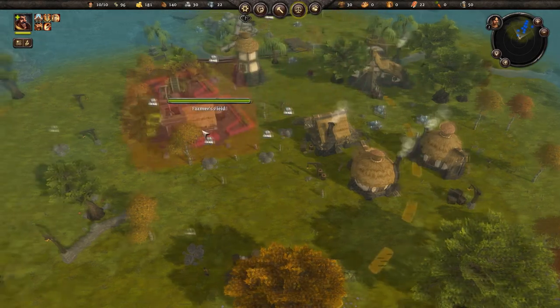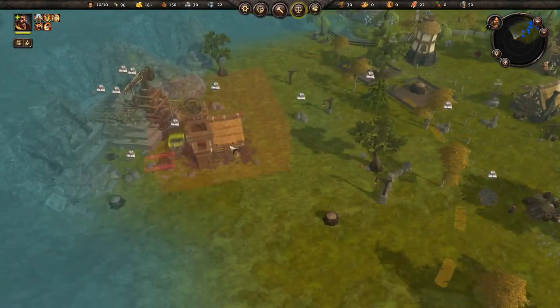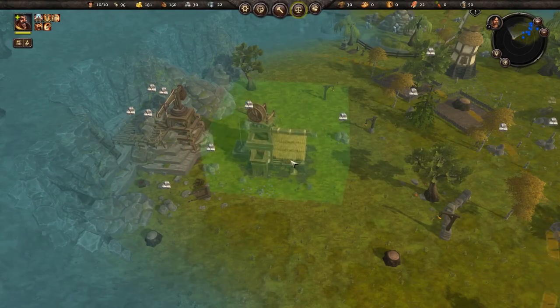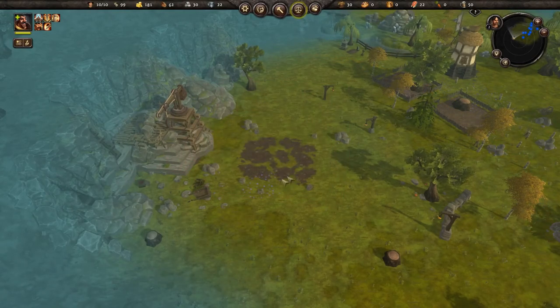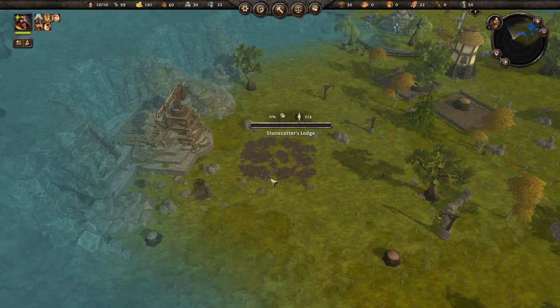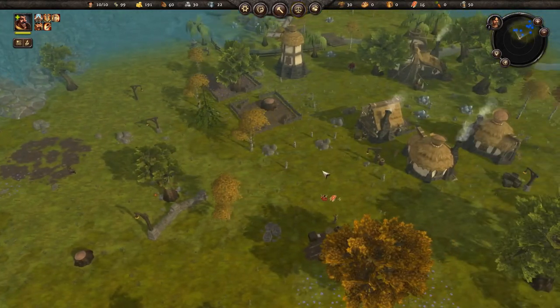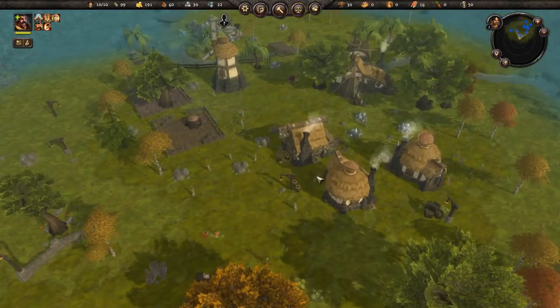Let's go to basic buildings and get a stonecutters lodge. The quarry was over here, so we'll put our stonecutters lodge over here, and then assign somebody to start cutting stone out of the mountain.